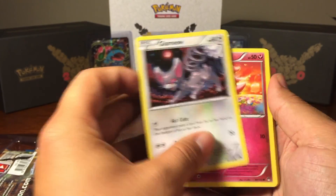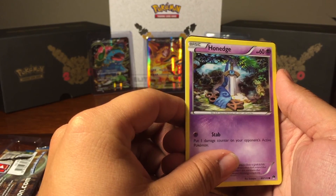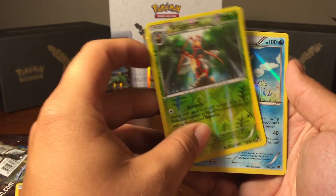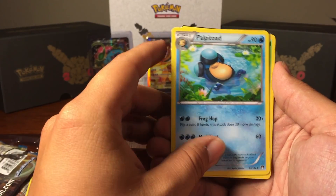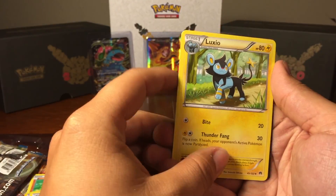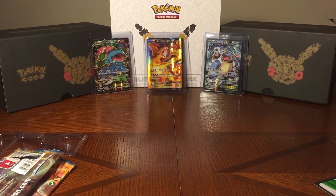We have a Glameow to start off with, guys. A Spritzee. A Shinx. Honedge? Pancham — that's what it was. Kricketune. Slowking — that is a really cool card. Palpatoad. Another Kricketune. Do you remember the original Slowking being a psychic type, looking off into the storm? Back in Pokemon 2000, where he was the other Pokemon that could talk besides Meowth?